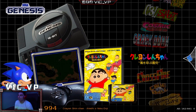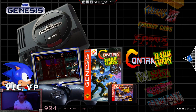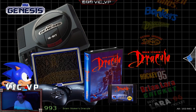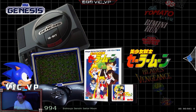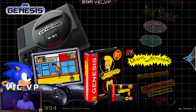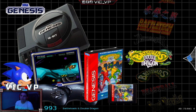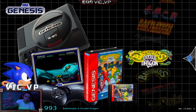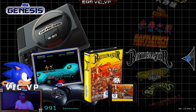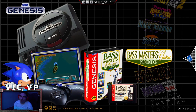Found it — Contra: Hard Corps. Great game growing up. Also Beavis and Butt-Head is here — a pretty awful game you could never beat, but it's cool to see it's there. Sega Genesis has 941 games. Games like this had three buttons on the original controller, so they work on arcade sticks. Is it practical to play on arcade sticks? Not really, but at least you can.